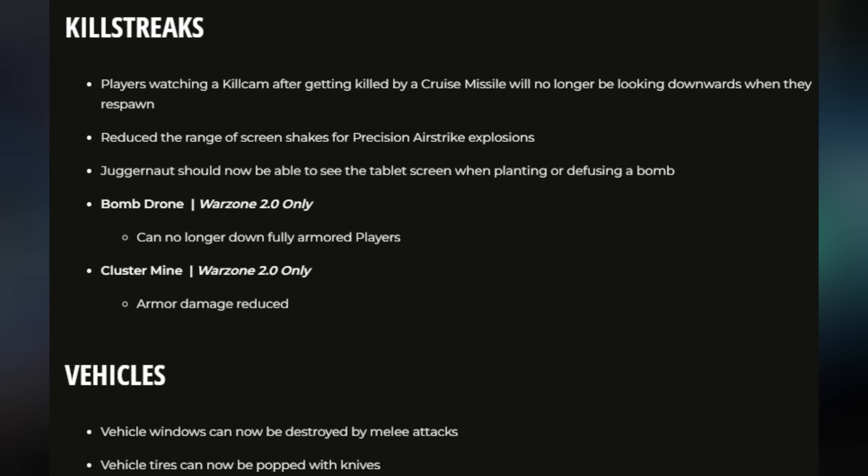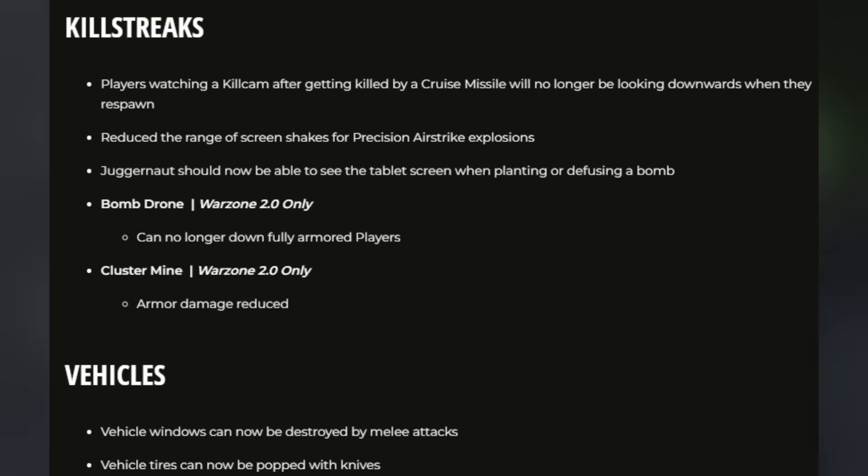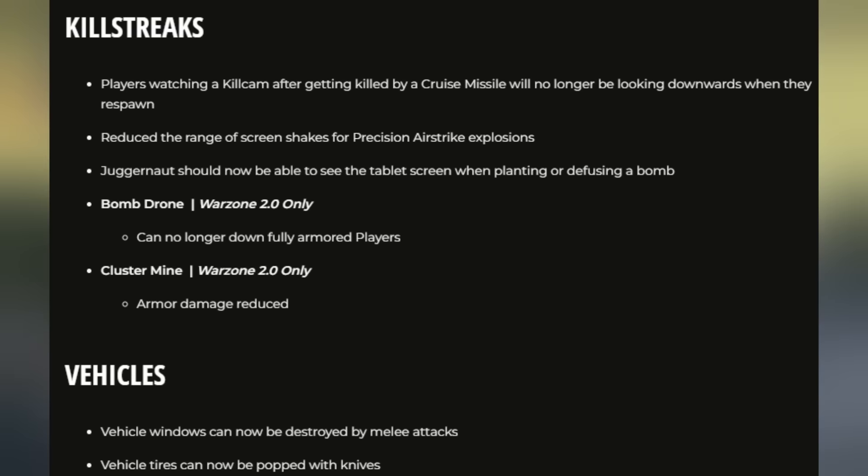The Semtex now kills downed players when stuck to them. For killstreaks: players watching a kill cam after dying to a cruise missile will no longer be looking downward when they respawn. The screen shake range for the precision airstrike has been reduced. The Juggernaut can now see a tablet screen when planting or defusing a bomb. The bomb drone in Warzone 2 can no longer fully down armor plates. The cluster mine armor damage has also been reduced.